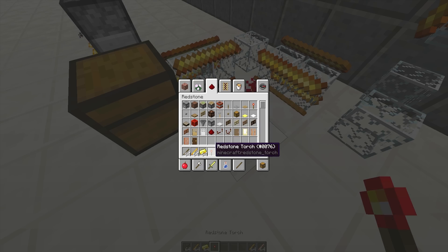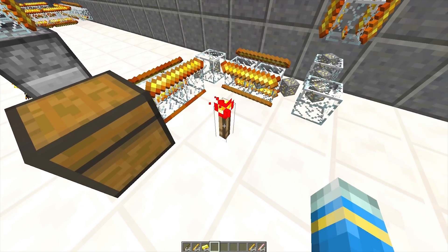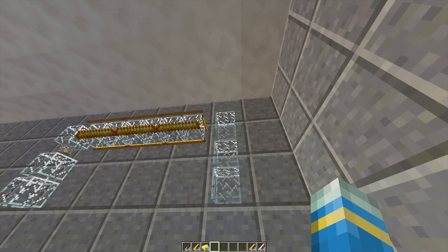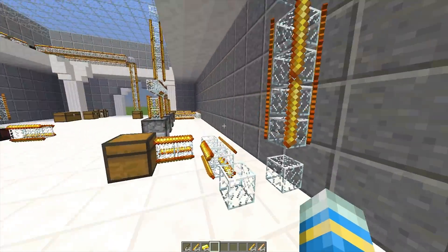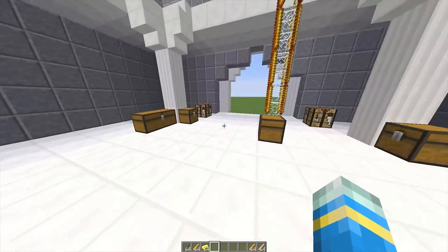Over here I've created a small one — it only needs to be powered. If I get a redstone torch and pop it down, we can see various different items being put along the pipeline and into the furnace. I'm not sure why there's a blaze rod in there, but it is going back, which is good because it doesn't go in the furnace.